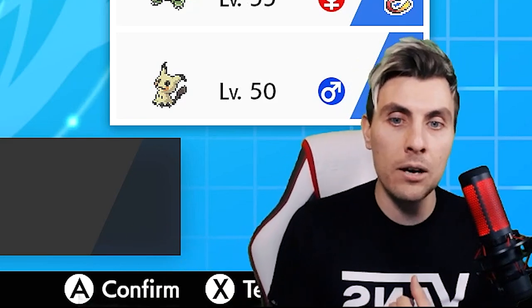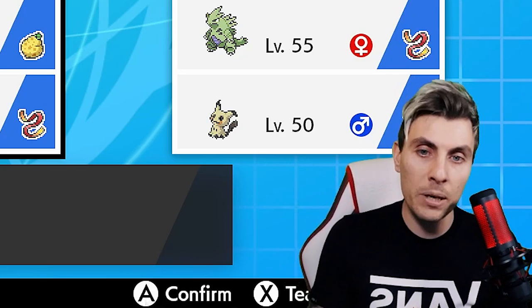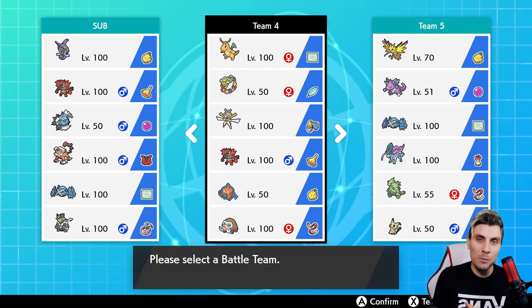Mamoswine is kind of tagged on the end to give us some ground coverage and a better matchup against something like Regieleki, which could otherwise be tricky. We've got Trick Room on Comfey and speed control with Max Airstreams on Dragonite, so we've got lots of options and I think it's going to be a nice team to feature.